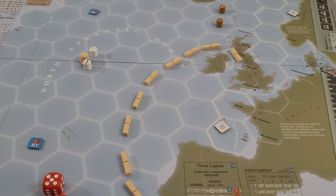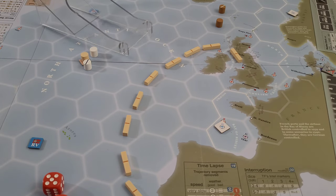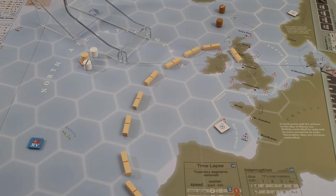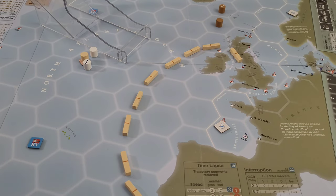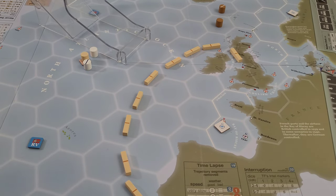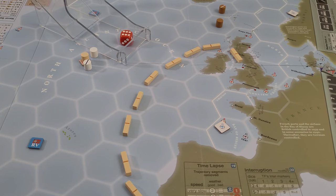They have their own little chart there. We checked the weather already — it remained good. So now we're just rolling on the chart. A six. If I recall correctly, a six is a convoy completion action.